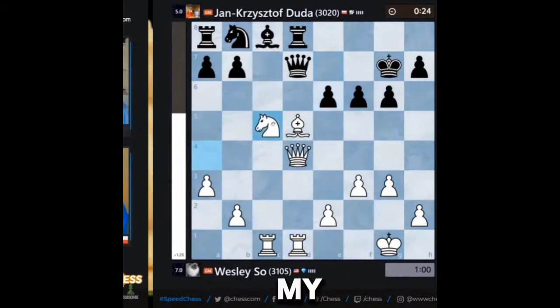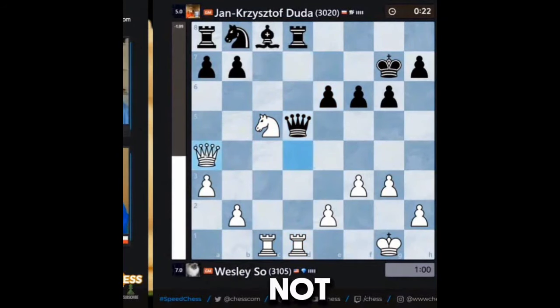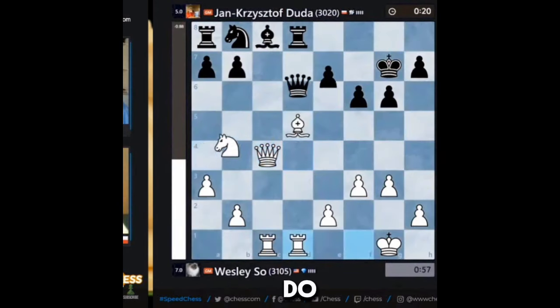That was my intuition, but now it's not loving it. So is there a queen? Guess we're about to find out. Queen takes E5, Queen A4 — it's gonna happen.